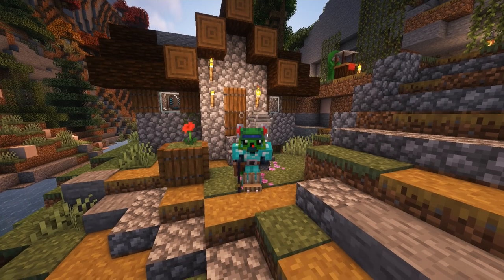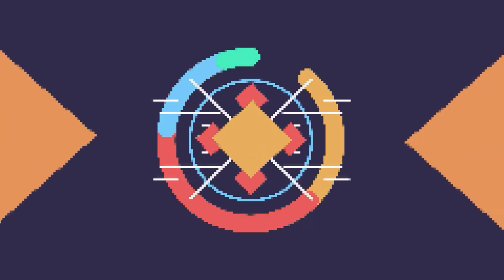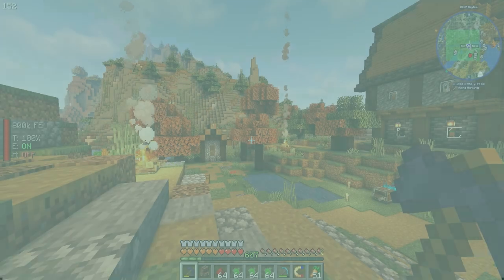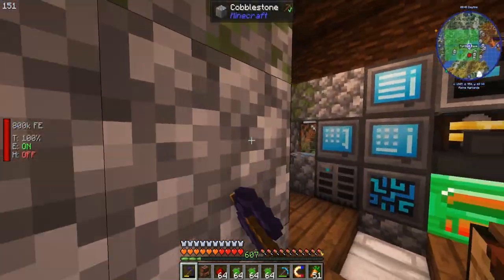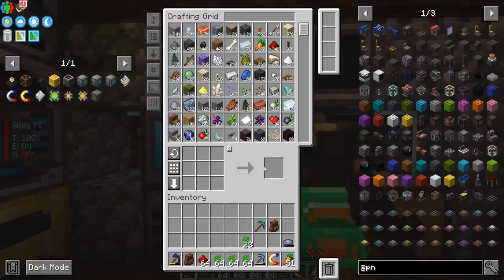All right, peeps, today we're gonna be getting into power. That is right, we need more power, baby. So we are going to be upgrading this emerald generator to a power generator.